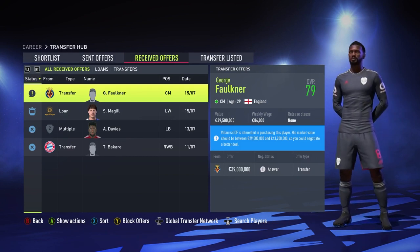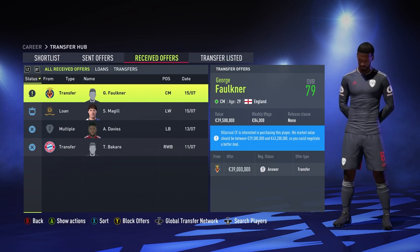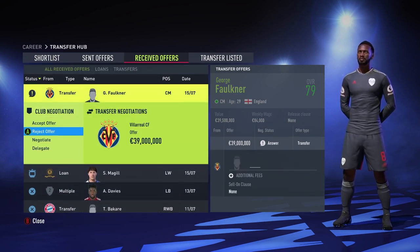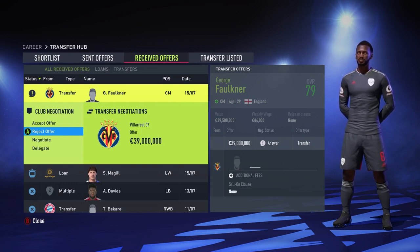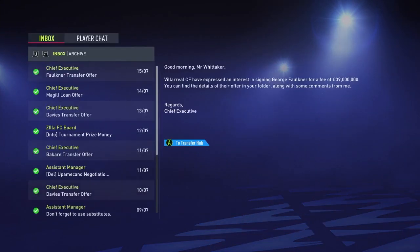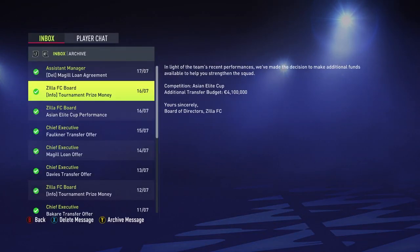There's a transfer offer for George Faulkner, who's supposed to be our main captain, but he doesn't really like playing on the first team. I don't think I can sell him right now — he's probably going to start dropping next year, so now might be the best time, but he'll stay and come on as a substitute. We then lose to PSG, which I kind of saw coming since it wasn't the normal team out there.